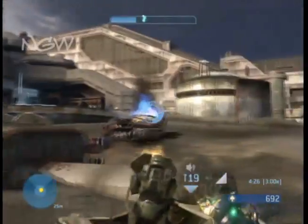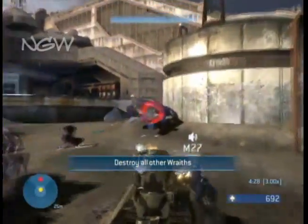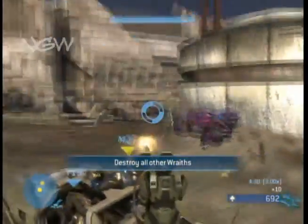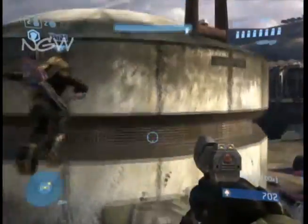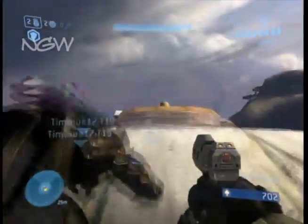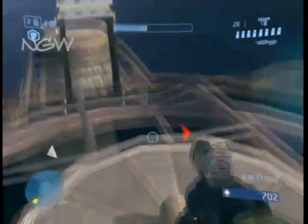This is the Catch skull on the fourth level of the game called The Storm. This is the first open area that you come to and all you have to do is take a warthog,